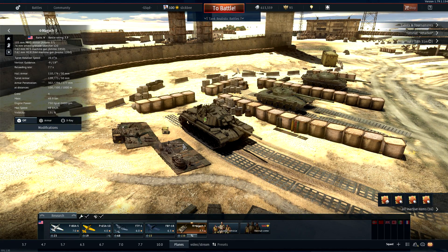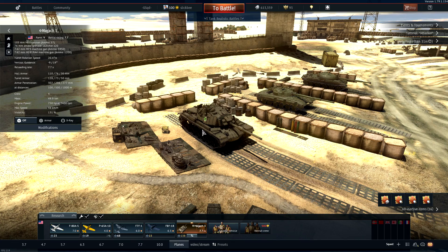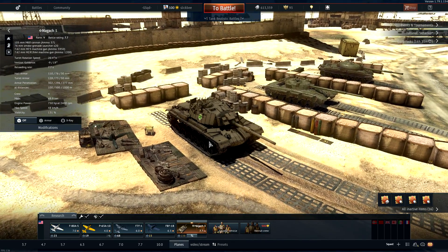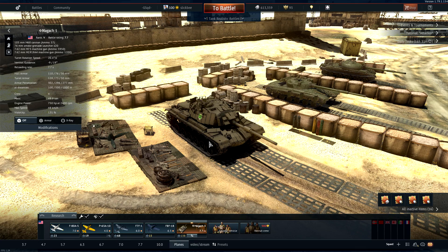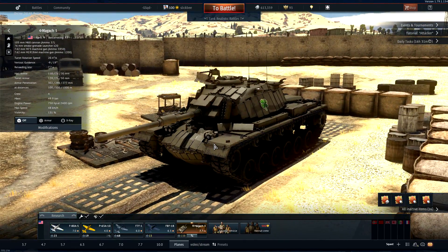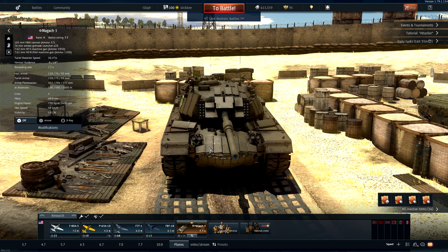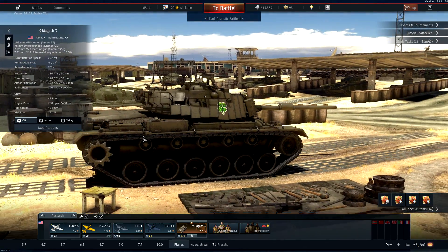It's a couple months later and I'm making this video again. We're going to take a look at the Magach 3 — a souped-up M60 with ERA. When it first came out it was just an M60 with no ERA, but now it's got ERA and a ton of smoke grenades. Let's take it out and see what happens. Does the ERA help it much? Is the 7.7 BR viable now?